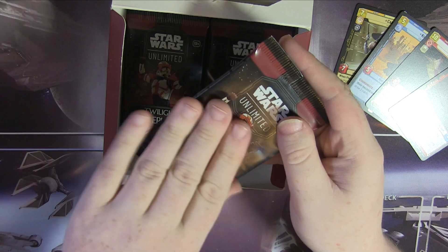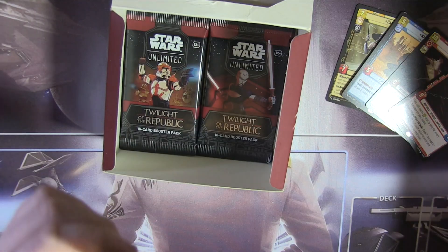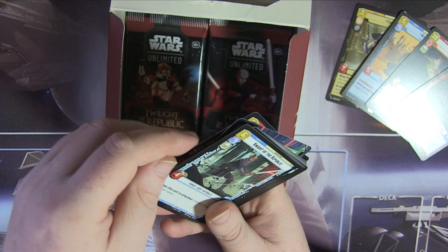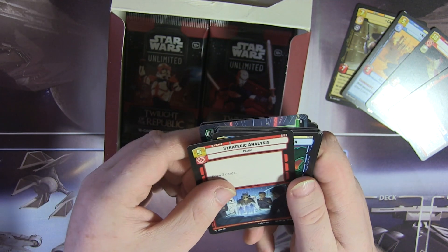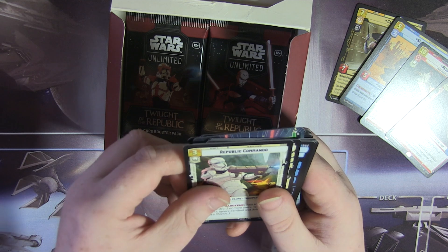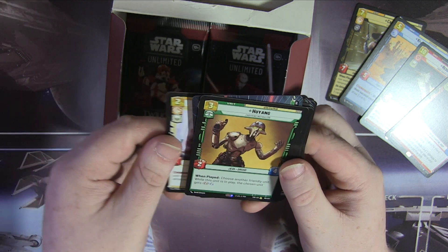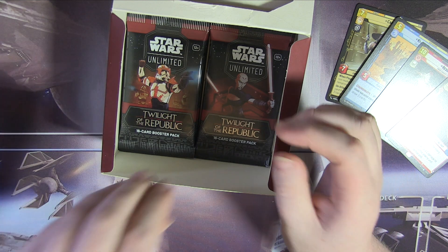Going on to the Cody pack — rub, blessings, let's go. Captain Rex Hyperspace — nice. Pipe Palace, Batch Brothers, Knight of the Republic, Take Captive, Volunteer Soldier, Strategic Analyst, Daughter of Dathomir, Hotshot V-Wing, Republic Commando, Republic Attack Pod, Death by Droids, Confederate Tri-Fighter, Padme Amidala. Hu Yang and an Eight Foil Commando. Not bad, not bad.